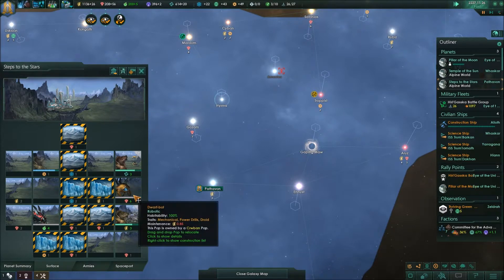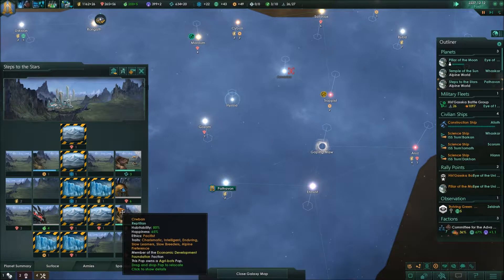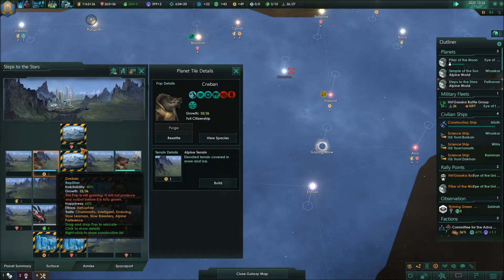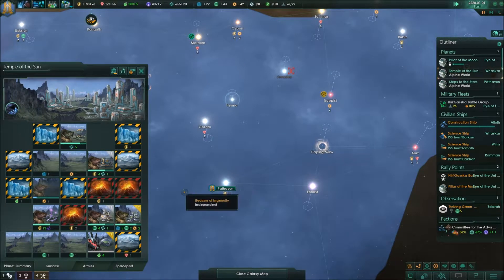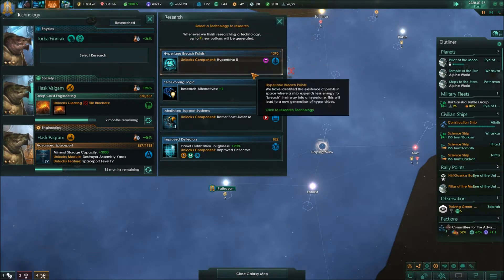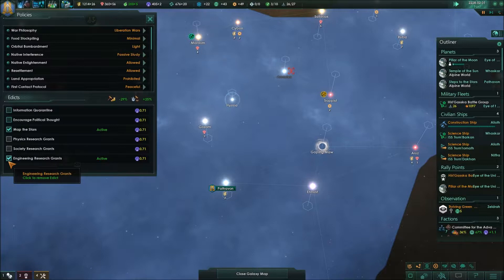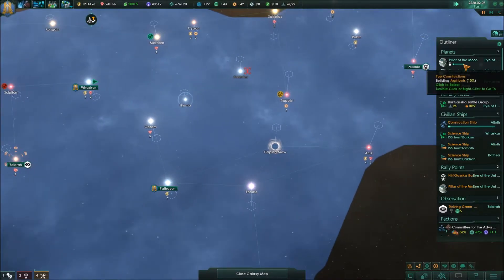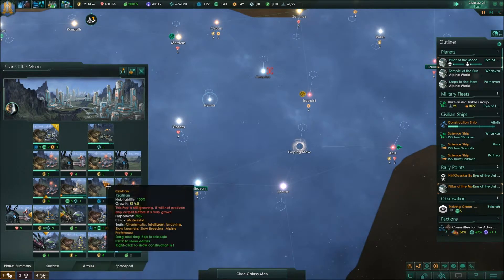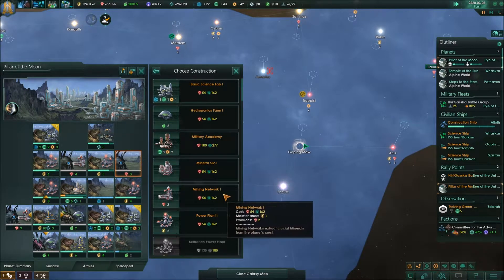Steps to the Stars has finished construction. Minerals — that will skyrocket as soon as we build a mine and upgrade this building. Research concluded: we have basic combat roles. Now it is time to get Hyperdrive 2 up and running, and it's probably a good idea to switch back to society physics research. It won't help us growing because the planet is basically full, but it will help us with more science and more unity. Should also get mining networking here — and we have another tile blocker. Let's go for energy siphon.